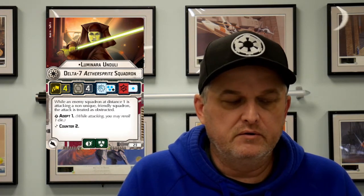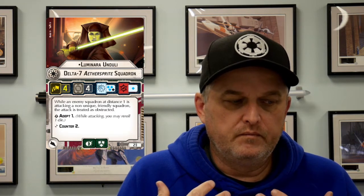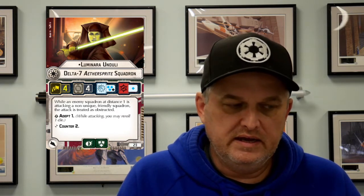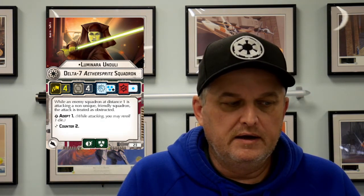Sienna Ray is one of the better Imperial squadrons — when you attack her, she's treated as obstructed. Now, this is for non-unique friendly squadrons, so you can't do this to aces. But all of your generics, this is going to work with. So you take Luminara with a bunch of generics, whether it's the V-19s or something else. Put her kind of in the middle, and now everyone is harder to hit. She is unique, so she doesn't get her own ability — she's just giving this to other squadrons.